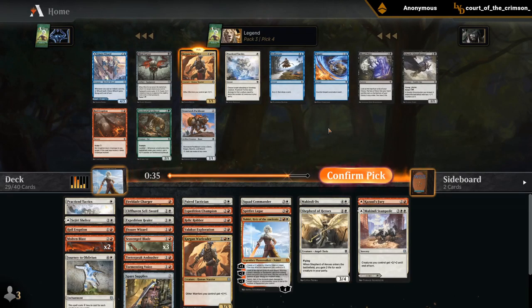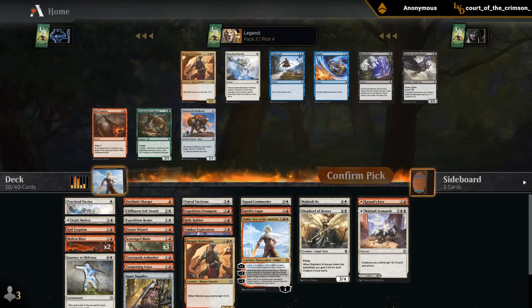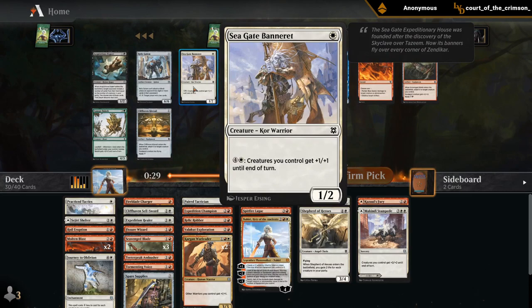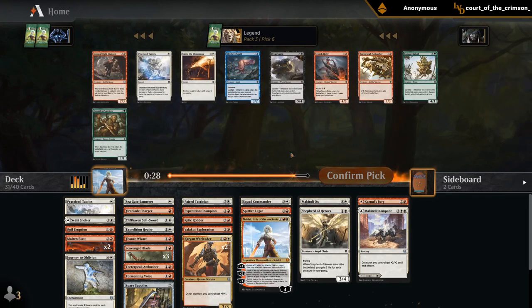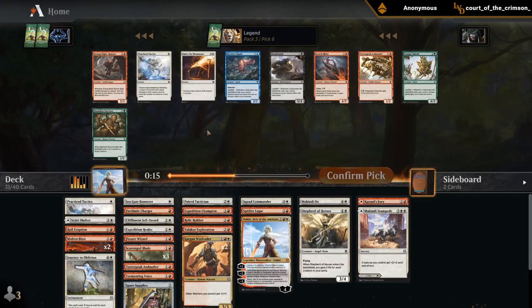Another War Leader — this could have been a Royal Eruption number three, but it's got to be the War Leader. I don't think I can risk wheeling it since someone might randomly take it because it's an uncommon. There's a small chance we wheel Tactics. Maybe I'll play Pack Beasts. Banneret — just a cheap Warrior. Kite Sail could be good as a way to give evasion. Probably don't need a fourth Blade or a third Blast. Runner would have been great with a Kite Sail — it's still potentially good with triple Blade, and it is a Rogue. Or I can just take the two-mana Warrior with my double War Leader Nahiri deck.